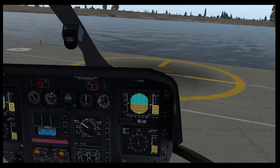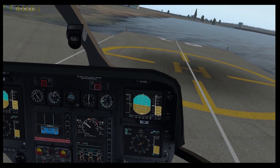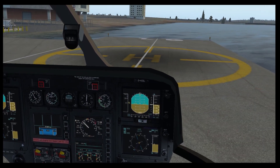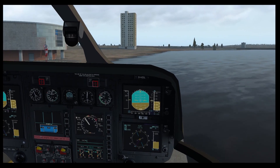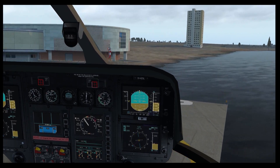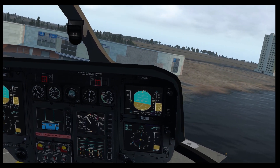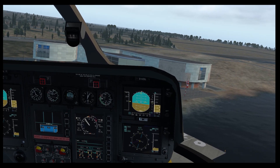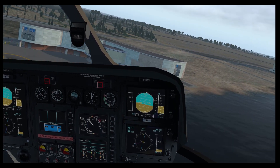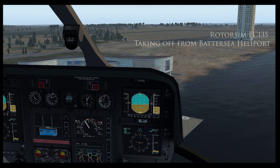In terms of flyable helicopters, the base game comes with a Sikorsky S-76, but there are some really good add-ons from Dreamfoil Creations — they have a single-engine AS350. There's also a free-to-use EC-135 from Rotorsim, which I've got on the video right now. It's an incredibly realistic simulation of the systems and the aircraft itself.